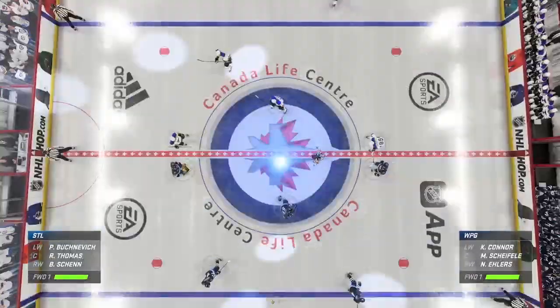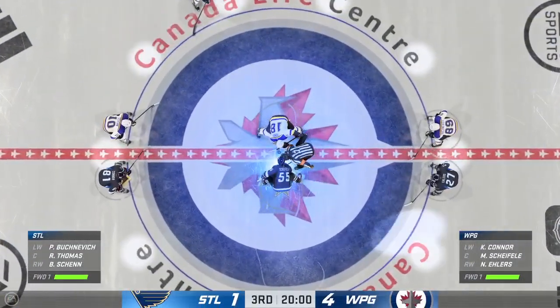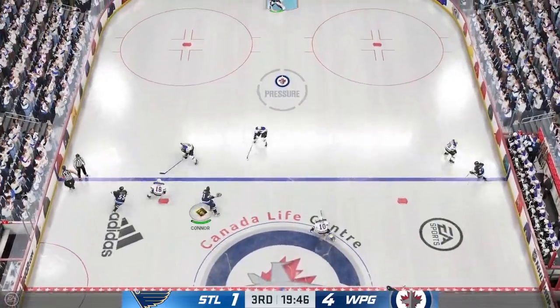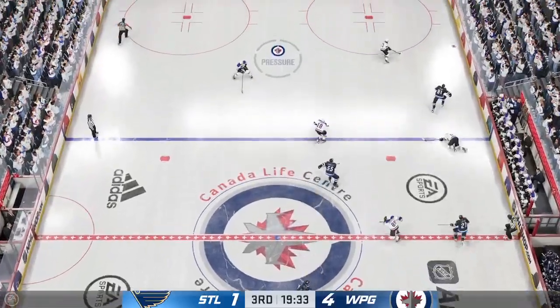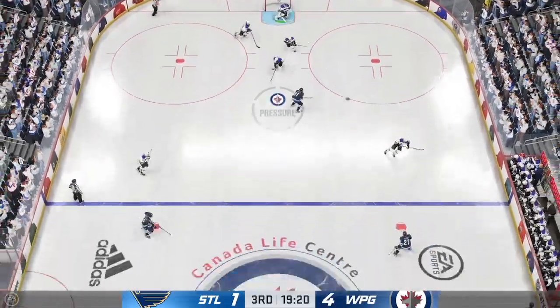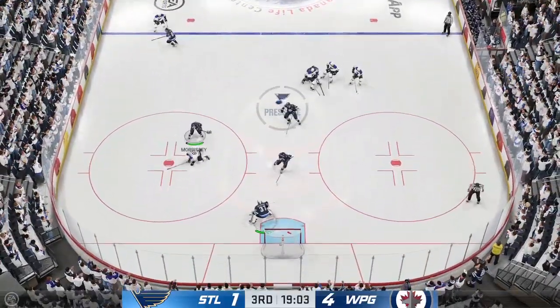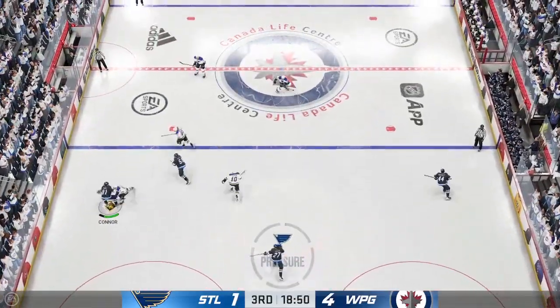Welcome back to EA Sports. The final frame looms here as the official sets to drop the puck on period number three. It's been a total mismatch as we get underway for the third — let's see if anything changes. Two periods down, here we go with the third period. Cheryl, your assessment so far? St. Louis needs to find a way to make better decisions with the puck, James — they just forced play all over the ice and as a result, they turned it over way too many times.